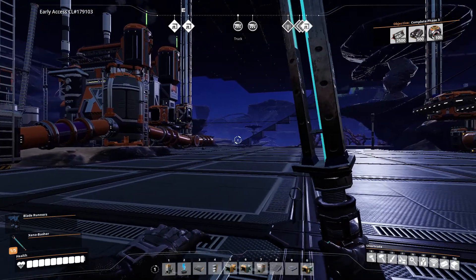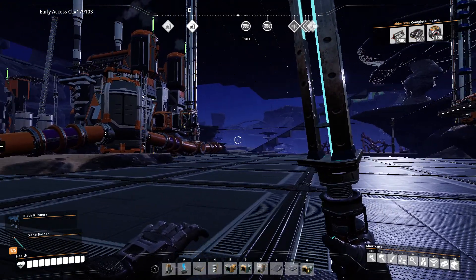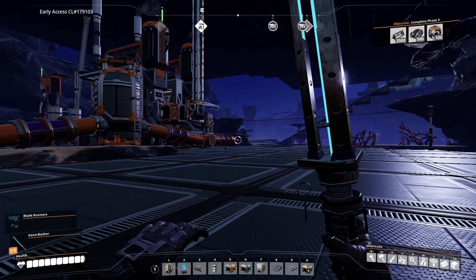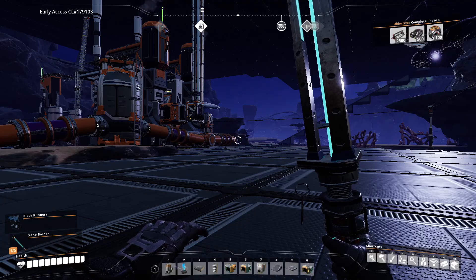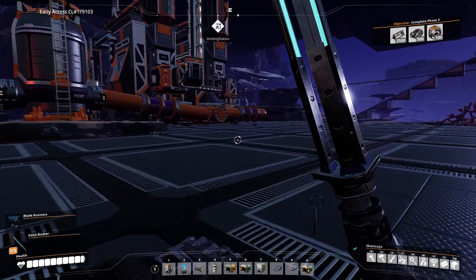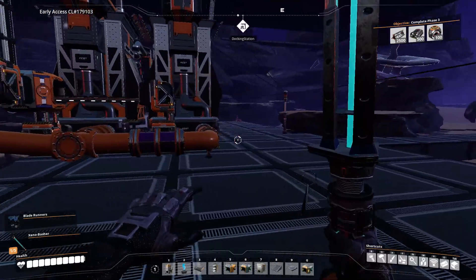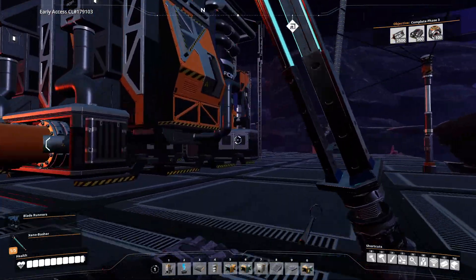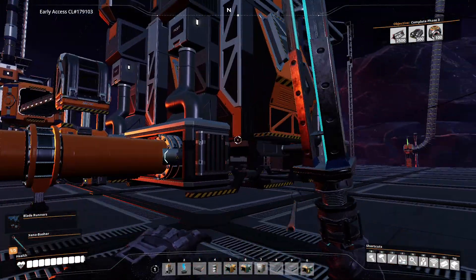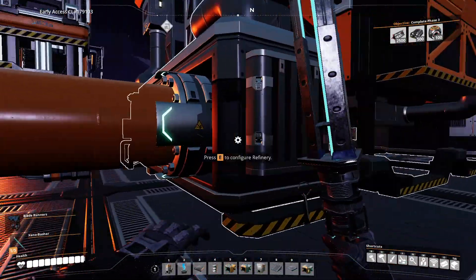Hey guys, in this video on Satisfactory I'm going to help teach you about the first steps you can take when you first unlock oil and how to organize your stuff. Don't worry about getting a weak oil node like I'm using right here. These things are all you really need for your first steps into plastic and rubber, and then you go into the refinery.